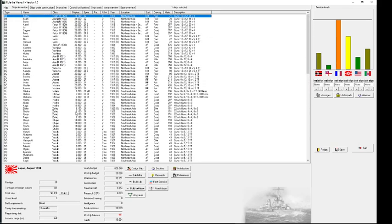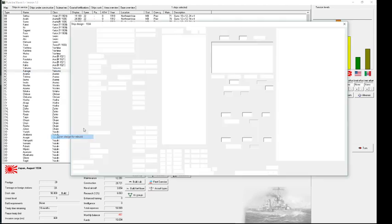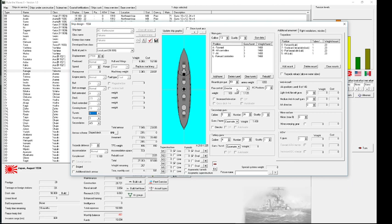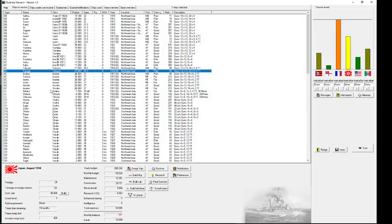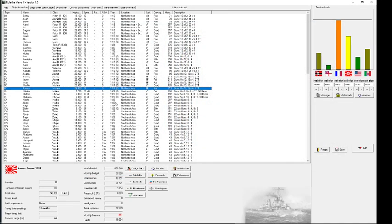I have two short-range battlecruisers that are not modernized at all — only basic directors instead of advanced directors. It's a question whether to send those ships because their effectiveness will be drastically reduced. I don't have more modern ships; all the other battlecruisers have improved directors. Basically, which ships to send, as I don't expect to be able to send modernized short-range ships after the war has officially begun.